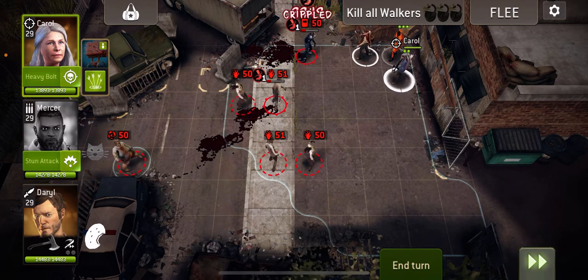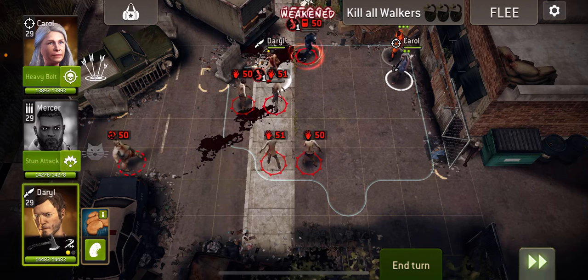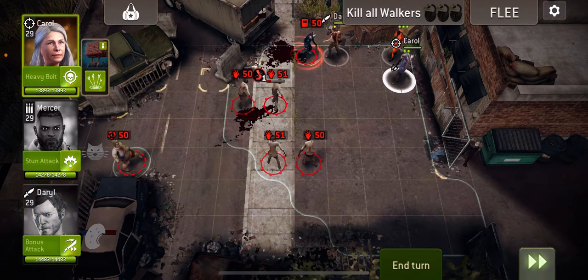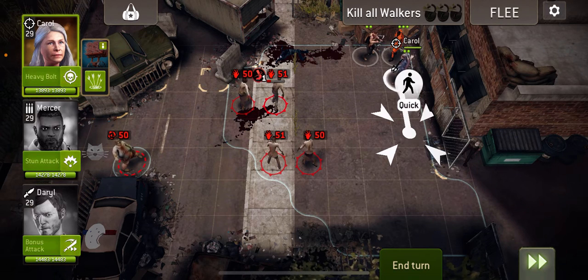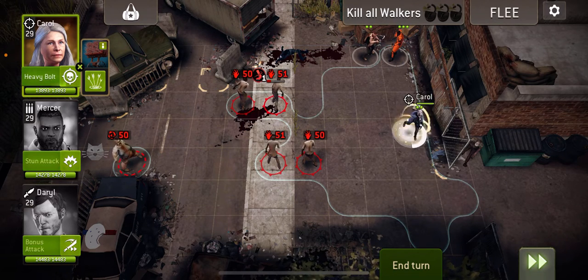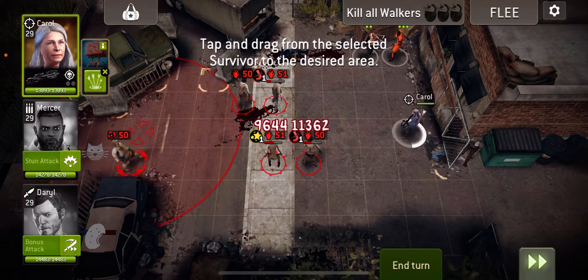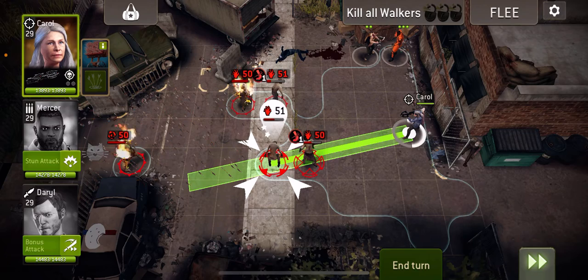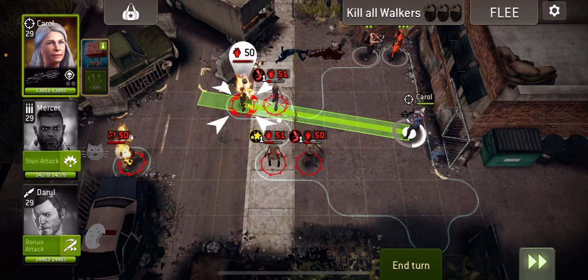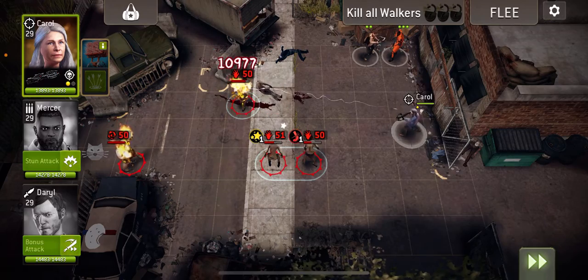Basically just getting into position at the moment where I can prowl to kill stuff. These guys are too close to me so we're going to use Carol's charge attack to cripple them. Whilst we're here, might as well try and set the tank on fire — and we actually set something on fire! Let's shoot through those two — killed one of them, so that's good.